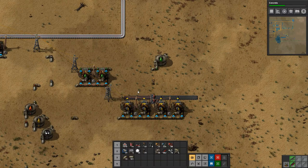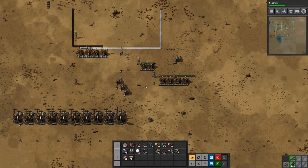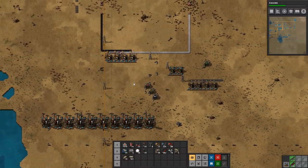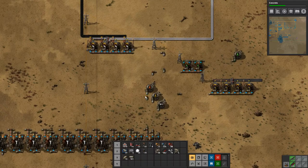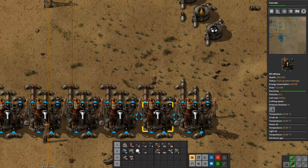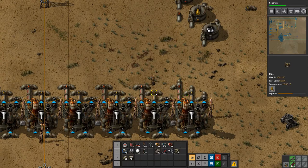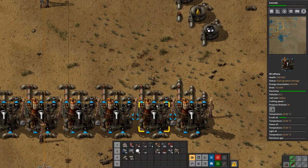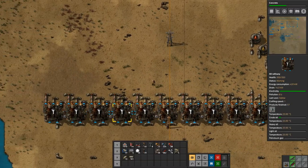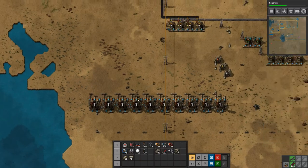Hey everyone, I'm Nog and welcome back to Factorio. Last time we got some setup of oil processing going, which was really nice. I don't know why they're not processing right now — they have crude oil. I guess the pipes are full. No, not really. A couple of them are at four, four of them are at three, I guess.